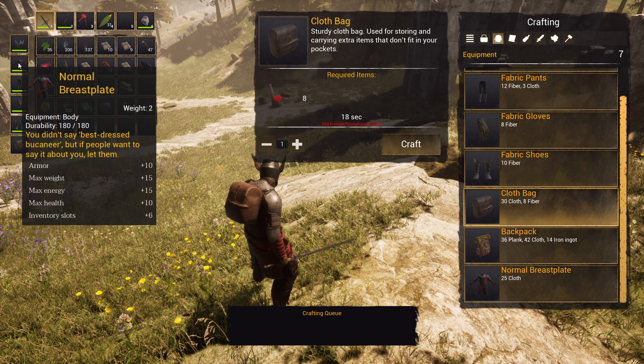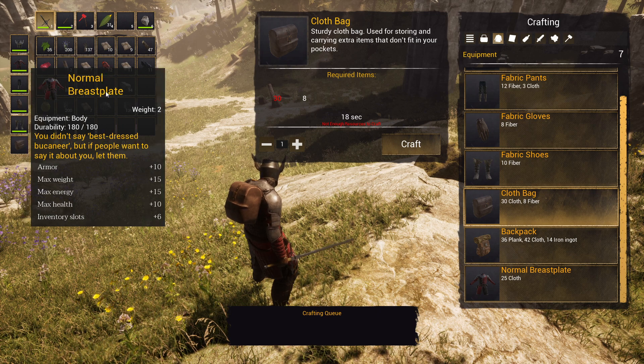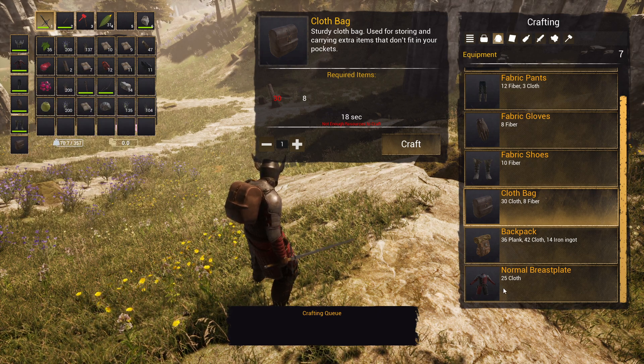If you craft a normal breastplate, this is also going to give plus six inventory slots. And that's very easy too, because you just need 25 cloth for it.